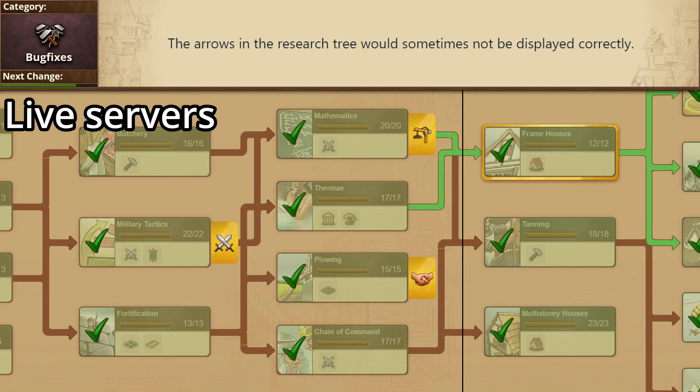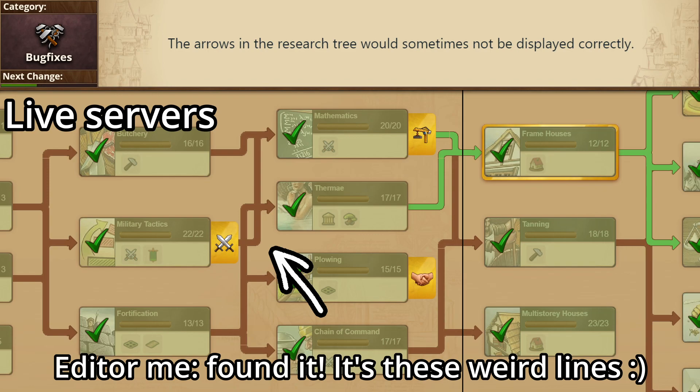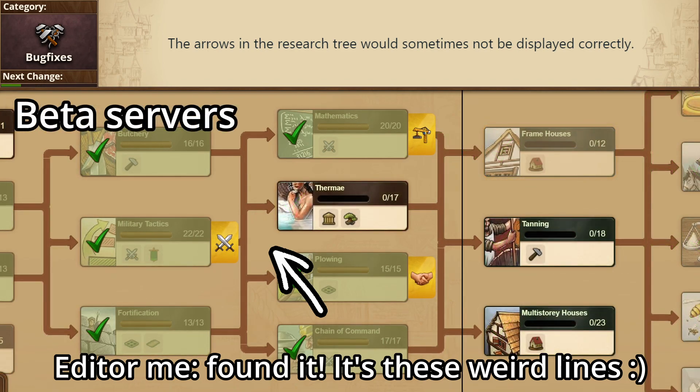We have some bug fixes as well, first up being that the arrows in the tech tree wouldn't always be displayed correctly. I'm not quite sure what this means — maybe that the outline around them looks slightly thicker? I don't know.